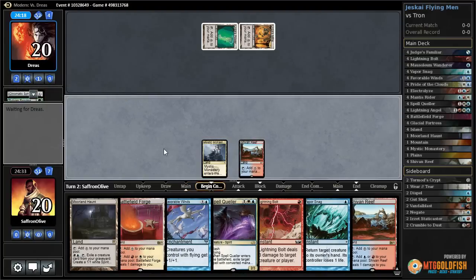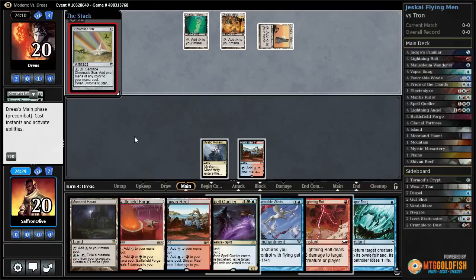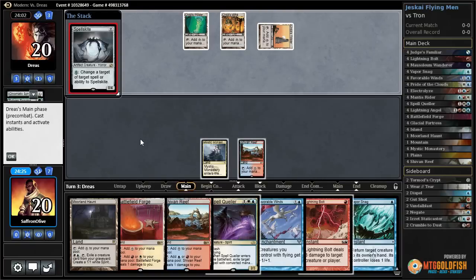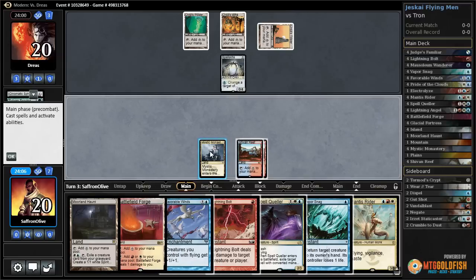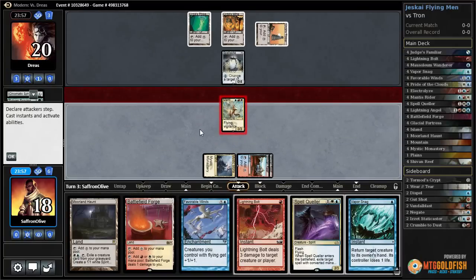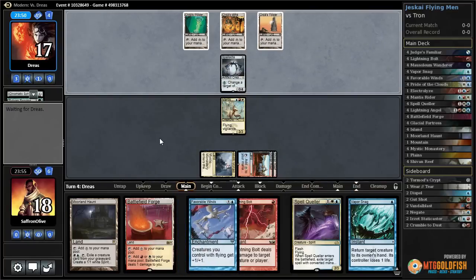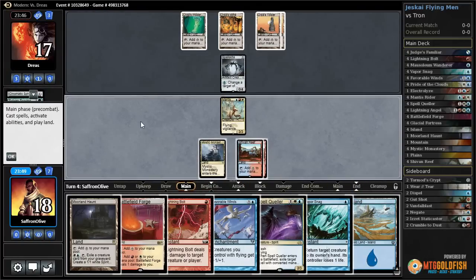Our opponent mulliganed to five and has turn-three Tron. Chromatic Star cracks, Spells Kite, and passes. Do we just play stuff and hope we can win? I just hope our opponent has nothing. I don't think we win by not playing stuff, so let's play Mantis Rider. I'm fully expecting we just die next turn - turn-three Tron on the play against a mull to five. Not much to do about that; we just got to hope our opponent has nothing.